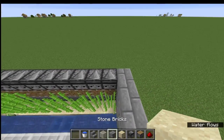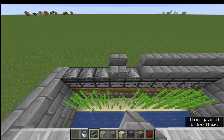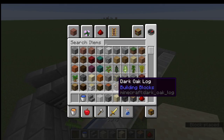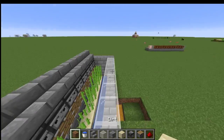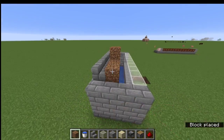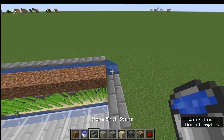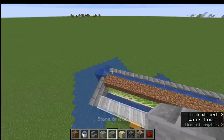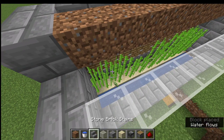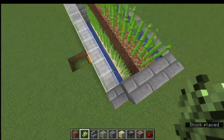Once you do this, you're just going to want to place staircases on the top right here. Then you're going to want to put dirt right here. You're going to want to put the water in the staircases — make sure you build up the sides, otherwise it's just going to flood. And this way, you're able to get the sugarcane growing, because you can't have water on here.